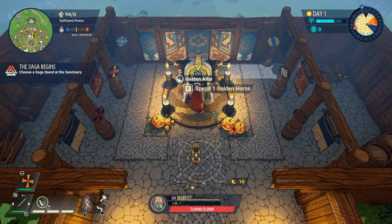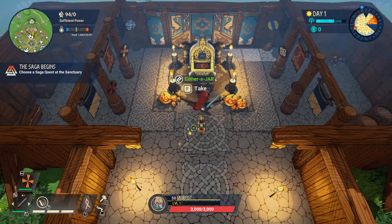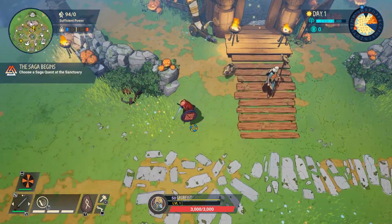Behind her inside the building, you've got the golden altar, where you can spend golden horns to get random runes. The price will go up every time you use it, and the rune you receive will be completely random. So gamble with care.